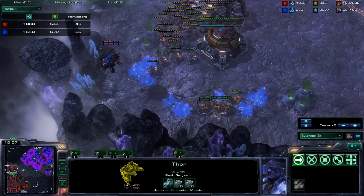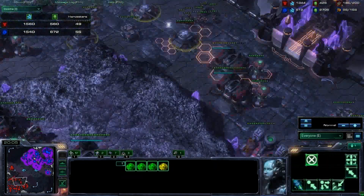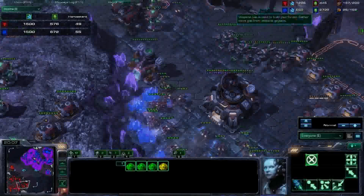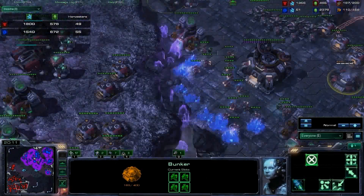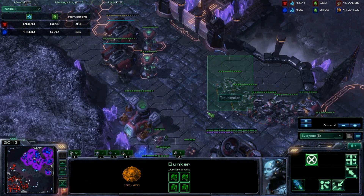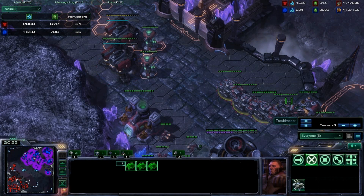Speeding along here — this is turning into a normal game. I'm keeping these bunkers up; they're not worth salvaging, my minerals are quite high. I don't need this many SCVs at each base. I only need about one SCV per tank here, but you do want to keep your corners covered. One bunker with one tank will hold off quite a bit and trade quite cost-effectively.